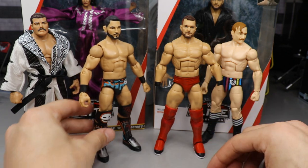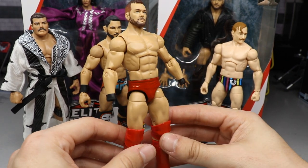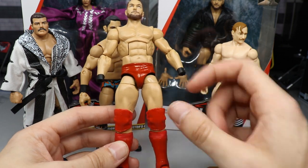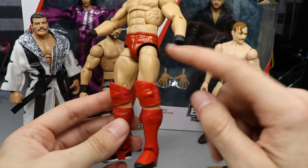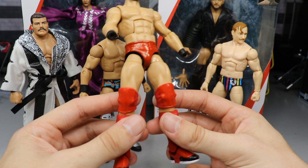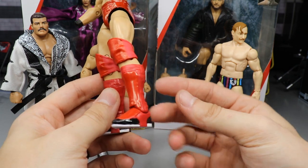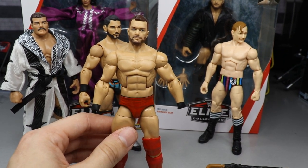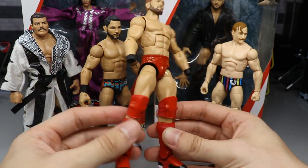Next custom is Finn Balor. TJ had sent me a Top Talent Finn Balor, and what I did was switch the kick pads and knee pads for Daniel Bryan ones. I painted the trunks red, painted the Balor Club logo on the butt cheek in black, then painted that same red on the face of the kick pads and knee pads for that dual-tone colorway Balor has in his red attires. I added black and white to the shoes for the full look.